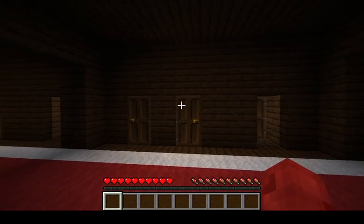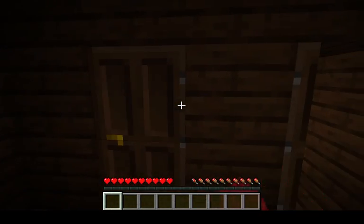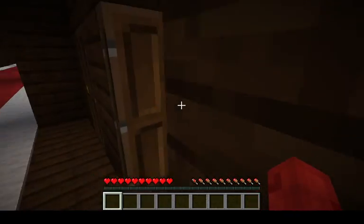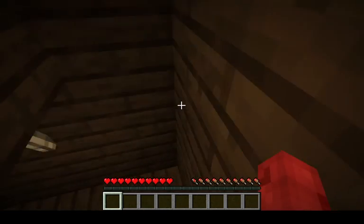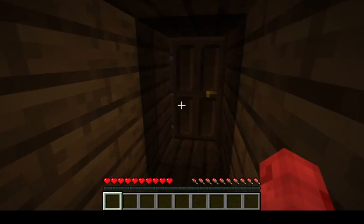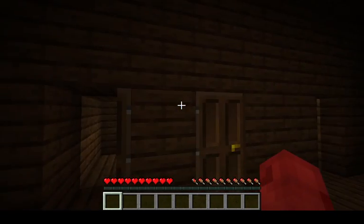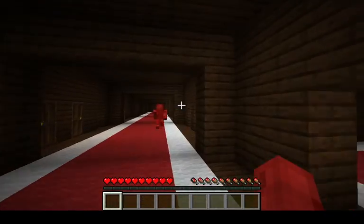Next I want to show you this weird stairs that I don't think really have a purpose, but yeah, what does that matter? What you do is you go down these stairs and you just come right out at the other side — like nothing happened.